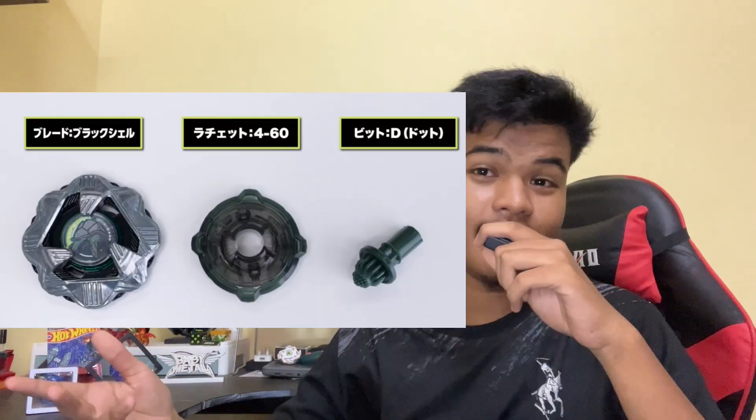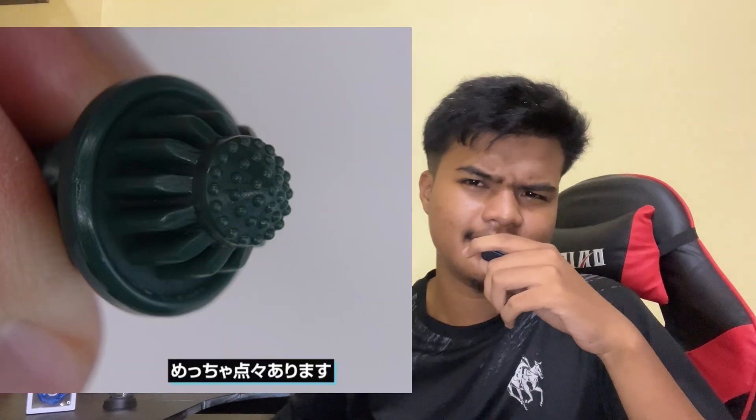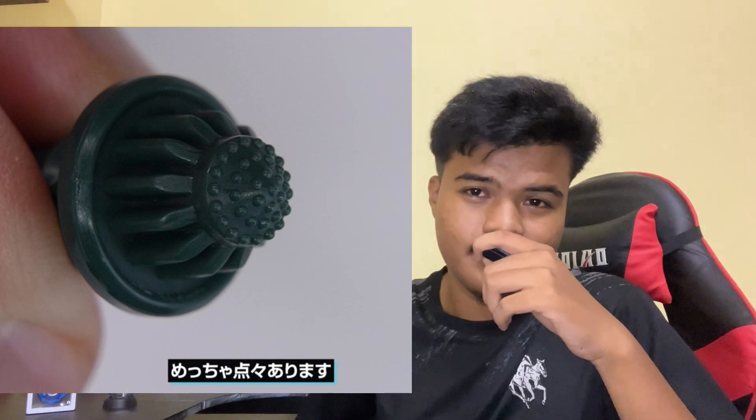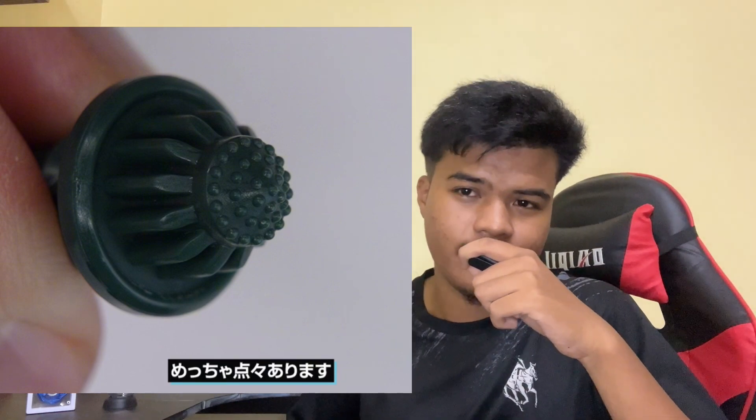Now the star of the show, the big lad — Black Shell. This guy is an aggressive callback. Let's talk about it: this is actually the first defense type bey with a 60 variant for their stock combo. The 416 looks really nice — black and dark green color — it looks so good. The bit is Dot. Dot is kind of like Jog Ball from Metal Fight 5 and Needle from Beyblade Burst, but different.